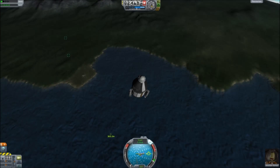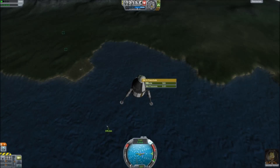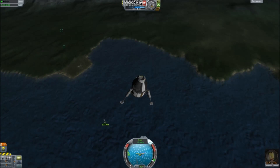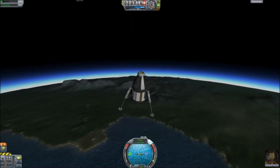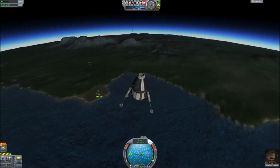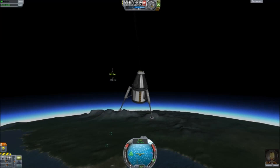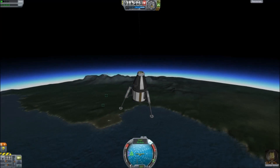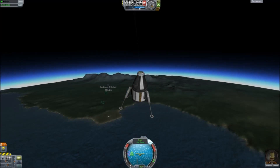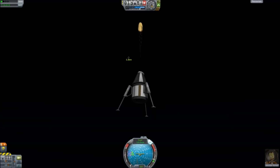I think we are. Oh, there it goes — thank goodness, it deployed after all! So we weren't in danger. I think it's just because I deployed the parachute so early up in the atmosphere. And that right there is the stage that got into debris that we did not attach a parachute to. I was panicking for a second, but we're okay.